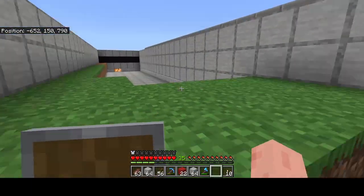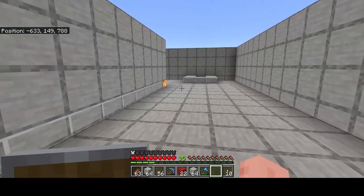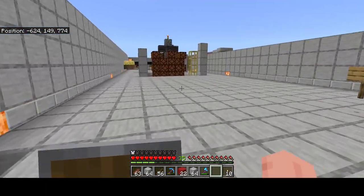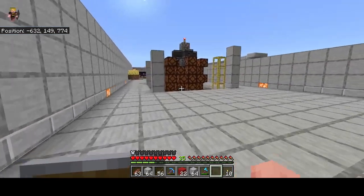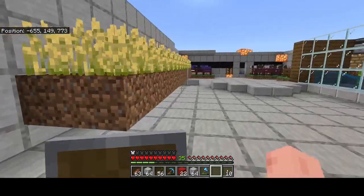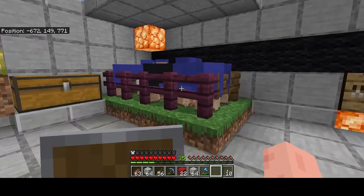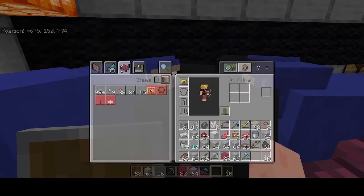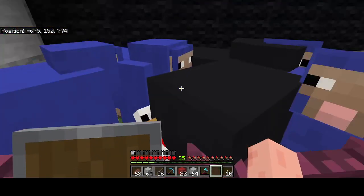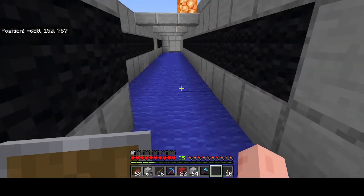I was thinking about putting the cows over here, because right now they are just right back here. This is the core — it's kind of long. Got my wheat, some blue sheep. I needed black sheep too. Here's my cows, and bamboo.